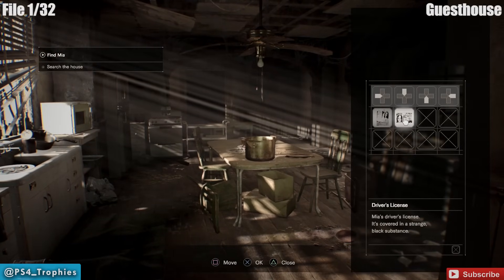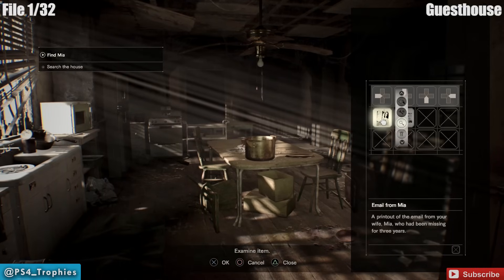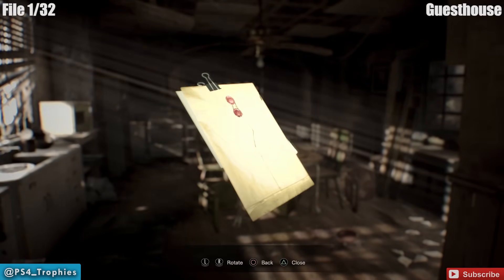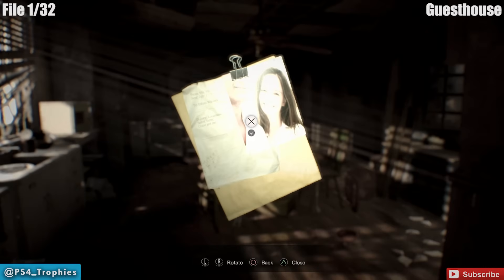The first file you'll actually get as soon as you start the game. As soon as you get out of your car, go to your inventory and look at the email from Mia. Examine it and turn it until you can hit the X button — that will trigger the collectible. That's the first of 32 files.